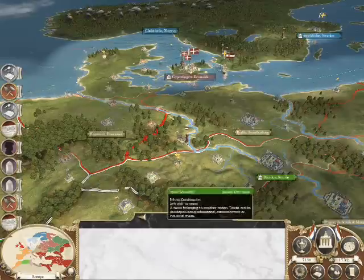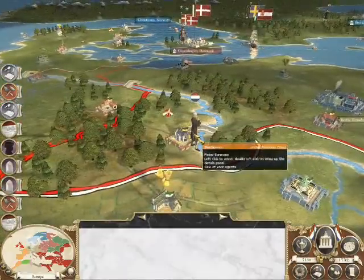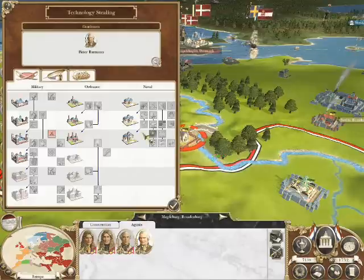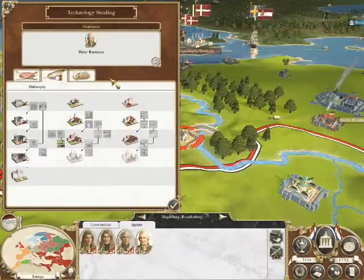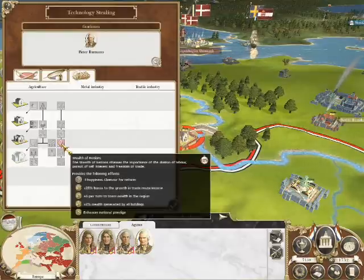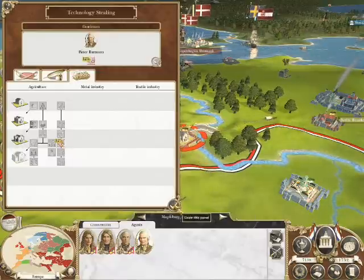Technology theft failed. Steal research — I don't want any of that. We could try and steal Wealth of Nations, couldn't we? 25% growth in trade route income — that sounds like a good one. I think we'll have that one, if we can get it, of course. Technology theft failed again.